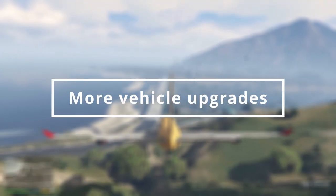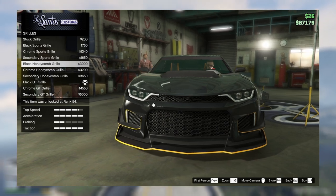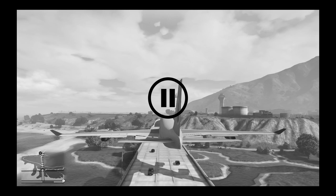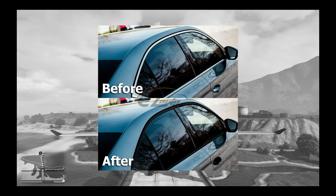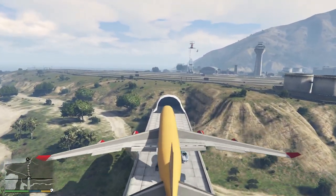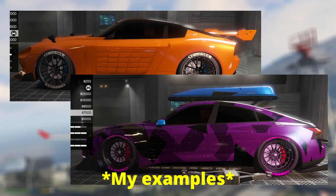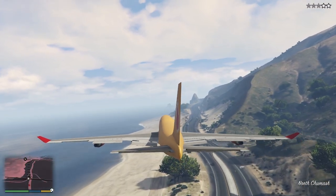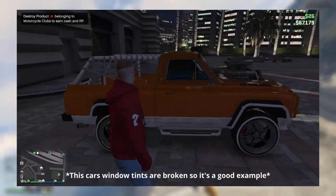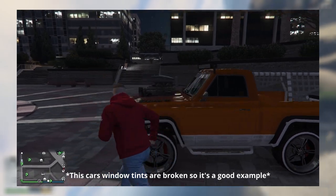It would be great if there were more vehicle customization options, like outside trims — some cars already have an option to choose different trims around the windows and grills, which you can change to chrome or black out. I would like to see all new cars with those upgrade options. It would also be great if you could choose different colors for your tire designs to match the car better, and individual window tint controls so you can change each window independently to the tint level you want.